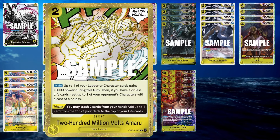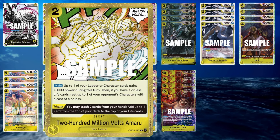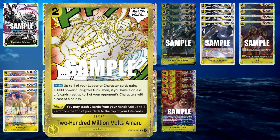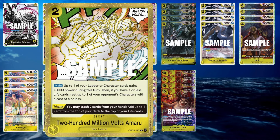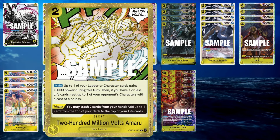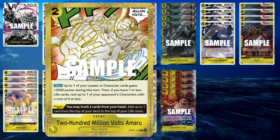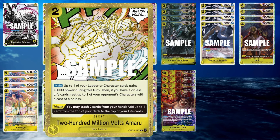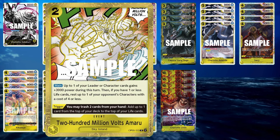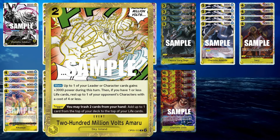We have Amaru — people usually refer to this card as Amaru, or 200 Million Volts. When you play it for 2 Dawn, you can add 3k power to your leader or one of your characters. If you have one life and one of your opponent's cards is a 4-cost — typically something like Borsellino, a blocker — you can rest it to bypass that blocker and attack the leader. As a trigger, you discard two cards from your hand and add one card from your deck to your life.